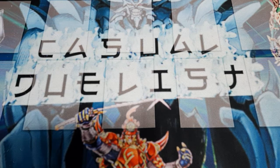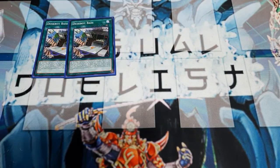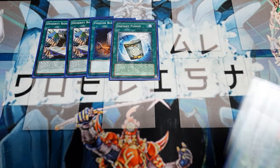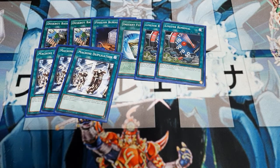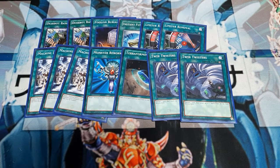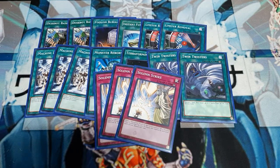For spells and traps, we run a single trap card today. For the field spell, two copies of Deskbot Base. Singles include Foolish Burial and Instant Fusion — Foolish Burial sets up Deskbot One, and Instant Fusion gets into some other plays. Going into doubles: two Limiter Removals. You'll need a full playset of Machine Duplication to go for OTK boards. Then single Monster Reborn, single Terraforming, and two copies of Twin Twisters. Twin Twisters is useful because there's noticeably more backrow in Common Charity right now, and we can also discard Deskbot One to the graveyard to get his effect off later.